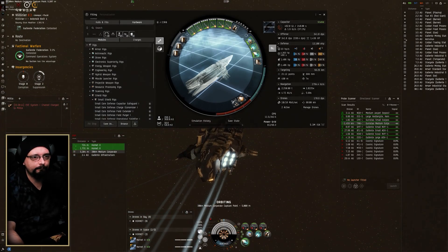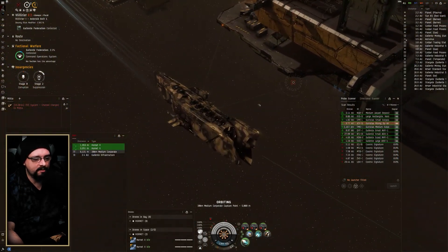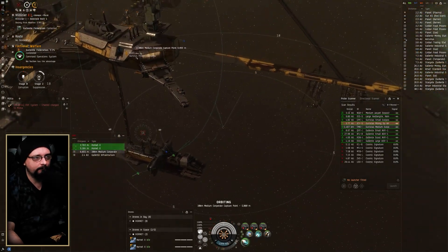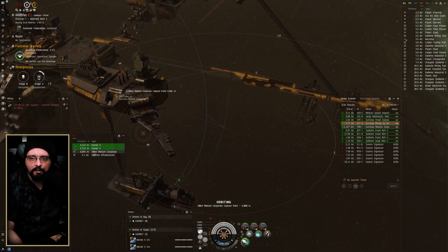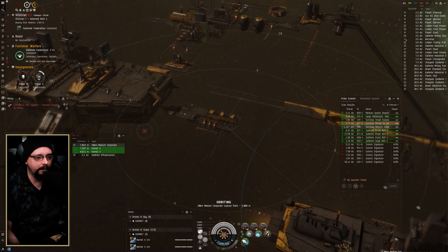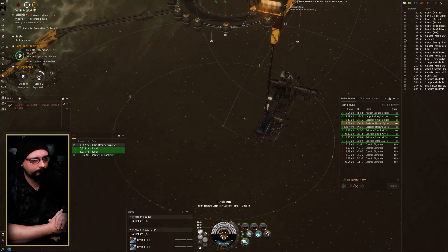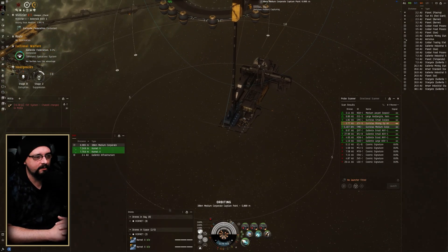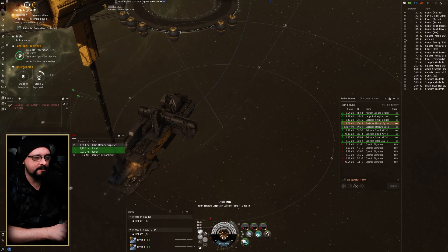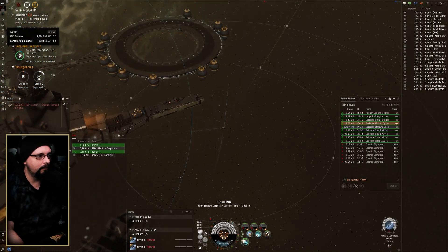You can really clock some speed going around this stuff. I just orbit at about 5000 meters, which does pretty well. The LP payoffs are pretty decent. This is being recorded on the test server before release, so I'm not sure if the LP rewards are inflated for testing — I don't think they are.